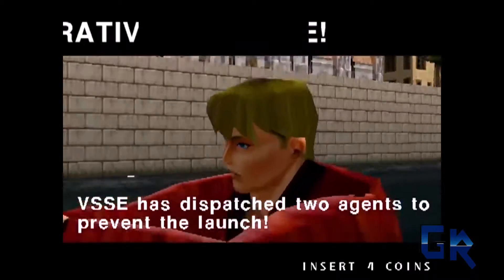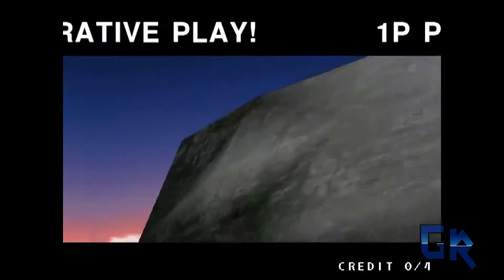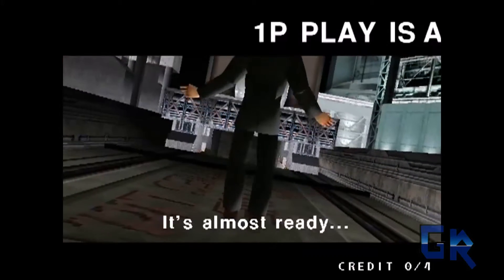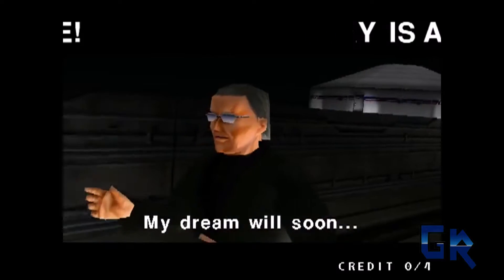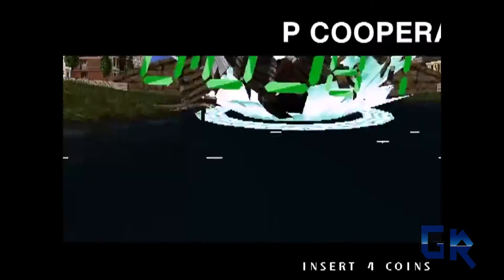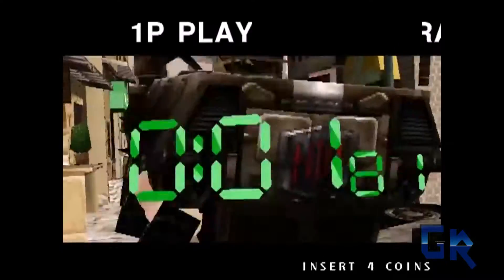Number three: Time Crisis 2. The game is like many rail arcade games where you have to shoot enemies in order to continue throughout the level, but Time Crisis had something unique — it has a foot pedal that lets you take cover, allowing you to dodge bullets. Also, at certain points throughout the game, each player goes on different routes and meets up later in the level.